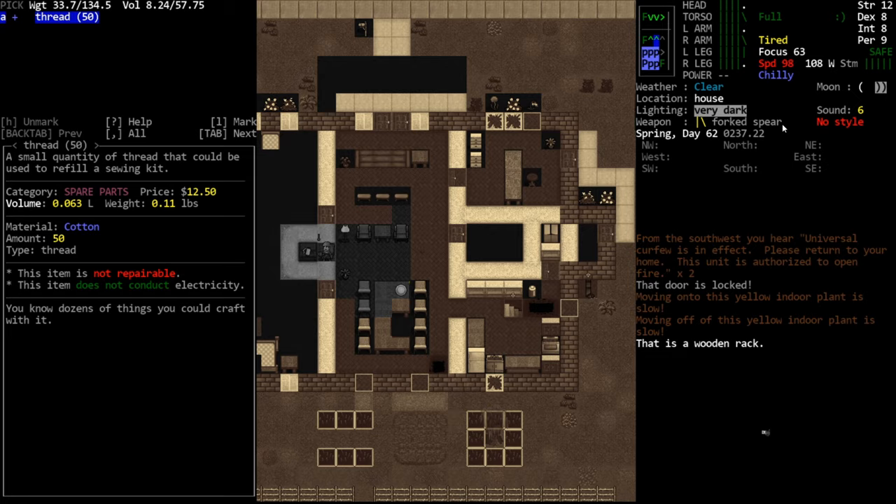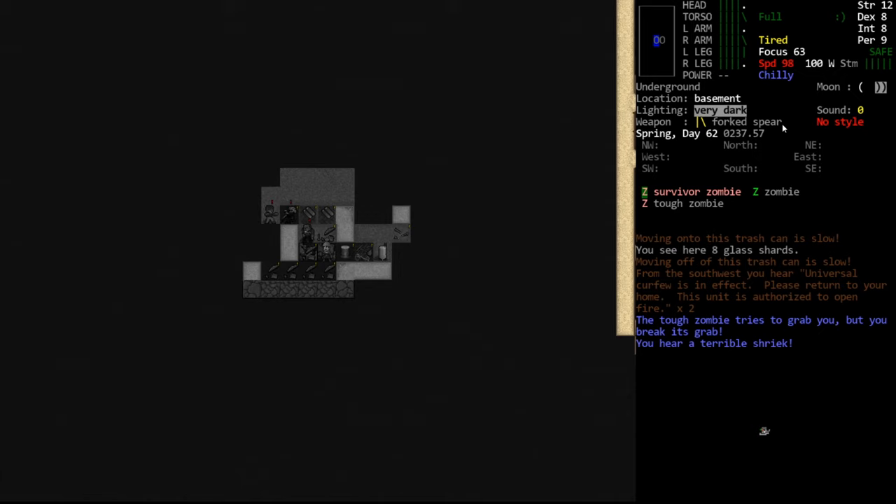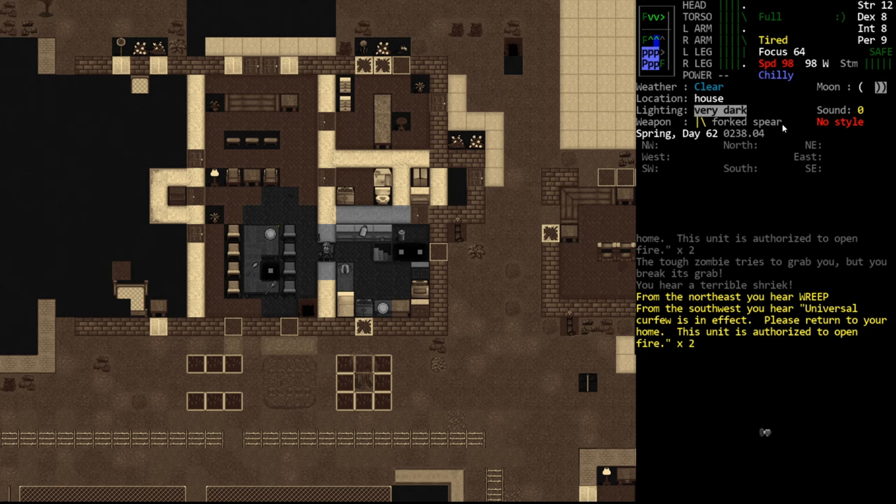Let's get eyes on this to see what the plants are - it's a dirt floor planter with seedling roses. Roses aren't very valuable; I assume you get rose hips that you'd brew into tea. Rose hip tea is definitely a thing. They've migrated into the basement - that's really interesting, usually zombies don't head upstairs or downstairs. We hear a terrible shriek, so there's also a shrieker down here along with a tough zombie, survivor zombie, and regular zombie. We're going to leave.